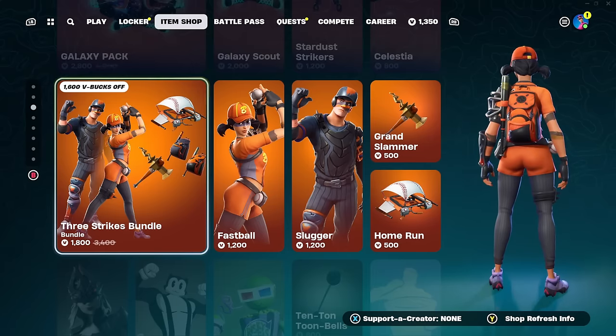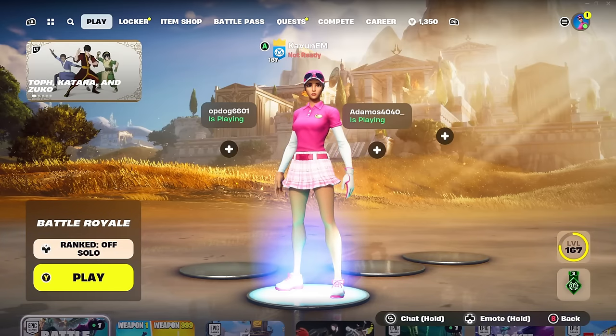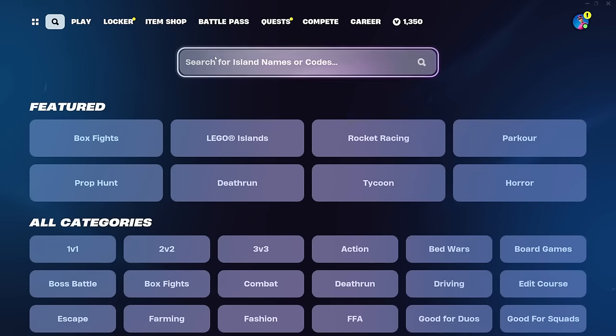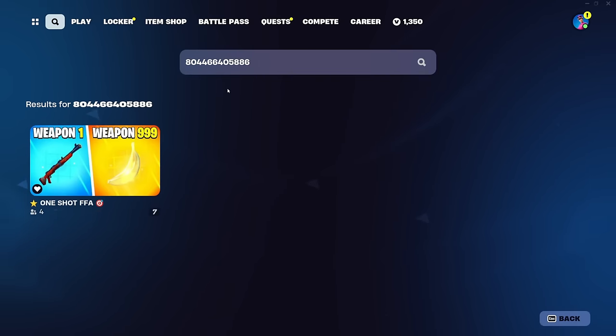Now let's get straight into the video and show you this new no-timer XP glitch here inside of Fortnite. What you guys need to do is make your way to this tab over here and put in this island code which is 8044-6640-5886. Once you tap in this code, just click enter and this map is going to pop up on your screen.